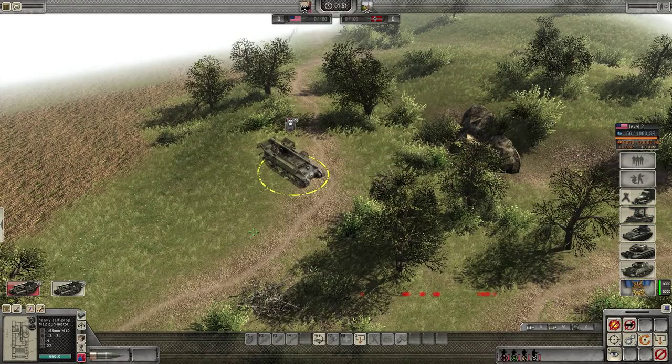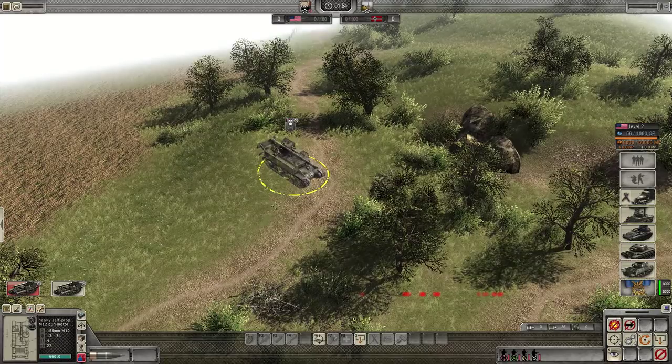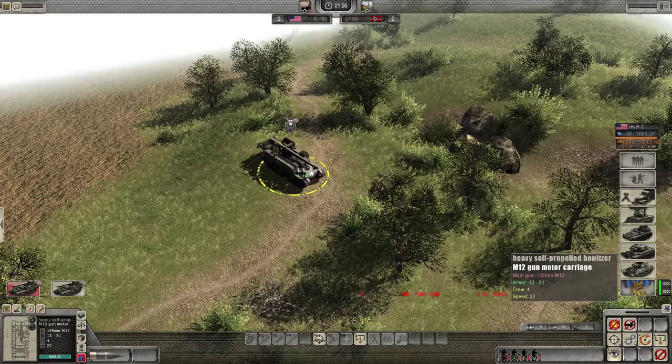Artillery is useful for killing clumps of infantry hiding behind cover or stationary emplacements. If you shoot at a tank, you might get lucky and actually direct hit it, killing it.